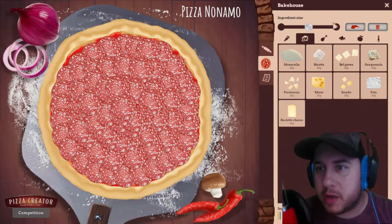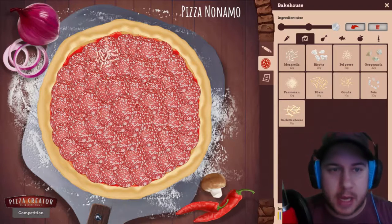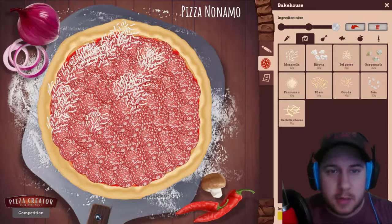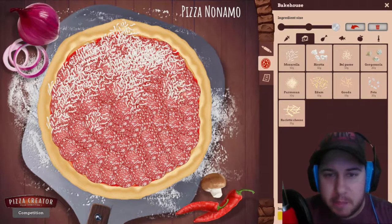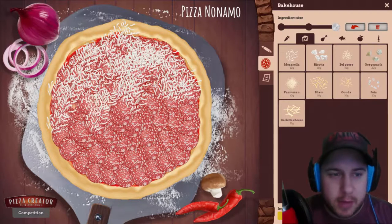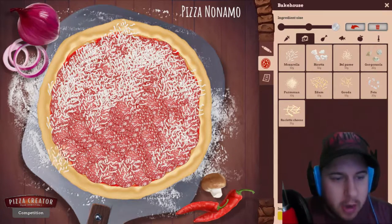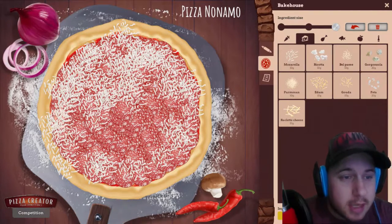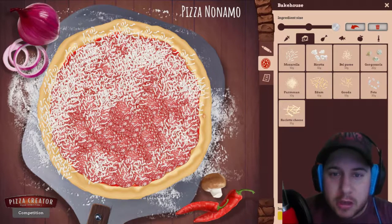Now we will add the cheese — we will go with the classic mozzarella. We must put a lot of mozzarella. We must make sure there is some everywhere; those little white demons must be everywhere on the pizza. We want an even golden crust, so we have to make sure we also put some on the crust — that's what makes a nice soft and crunchy crust.